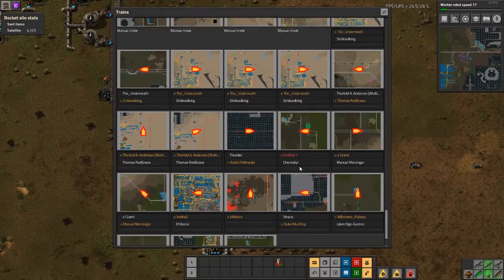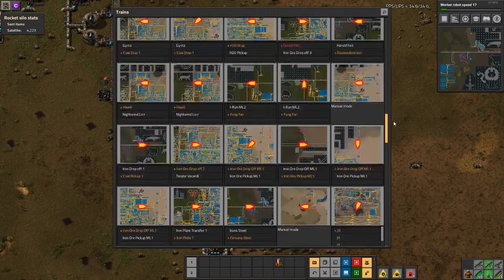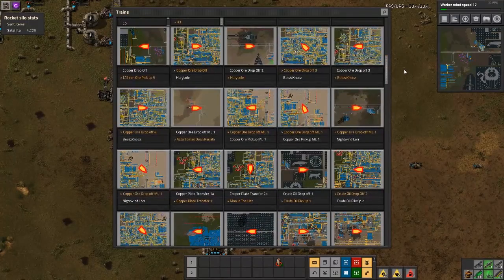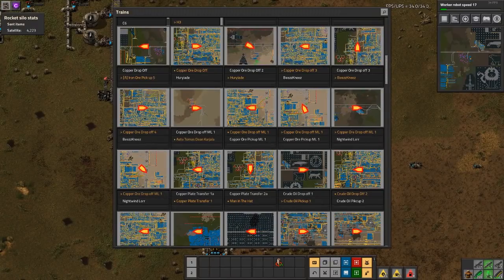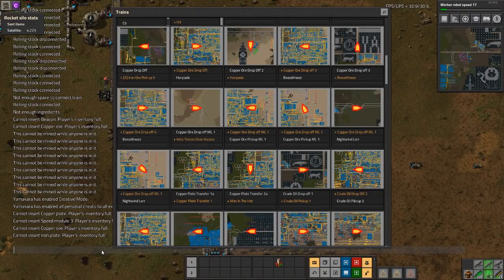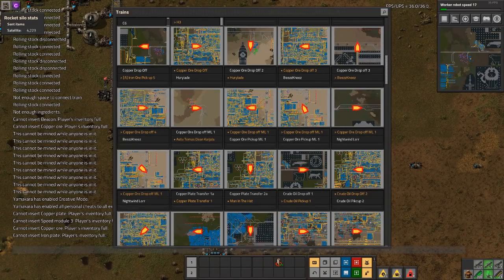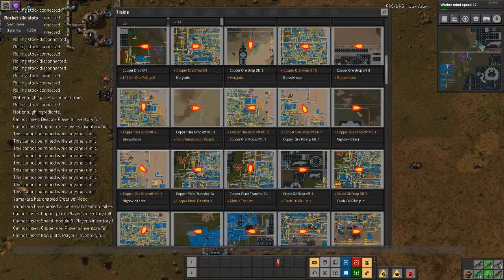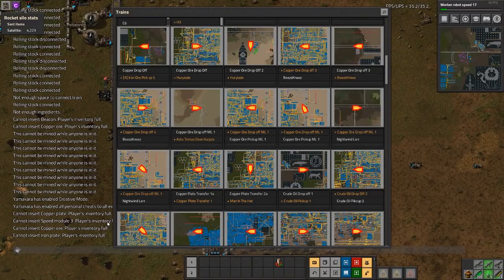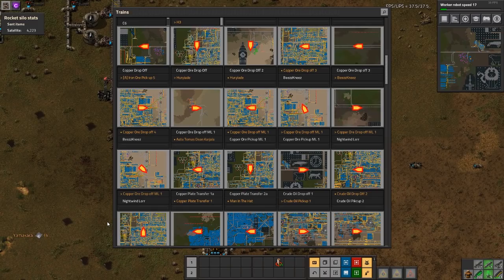This factory is from version 0.16 so it doesn't have rich text station names, but you can use that now in 0.17. You can also use rich text in chat as well — push the grave key, type the bracket syntax with image and iron-plate, close it, type your message, and now it shows something like 'Yamakara [iron plate icon] hi.' Rinse and repeat with different items.